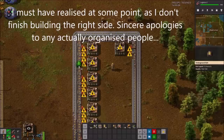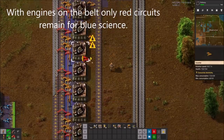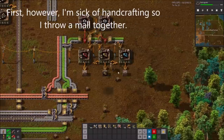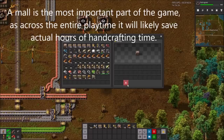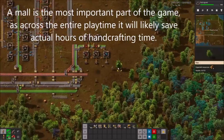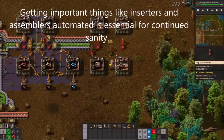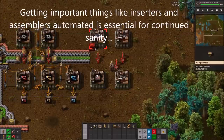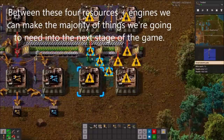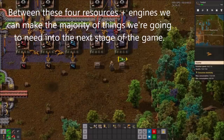With engines on the belt, only red circuits remain for Blue Science. First however, I'm sick of hand crafting so I throw a mall together. A mall is the most important part of the game, as across the entire play time it will likely save actual hours of hand crafting time. Getting important things like assemblers and inserters automated is essential for continued sanity. Between these four resources plus engines, we can make the majority of things we're going to need in the next stage of the game.